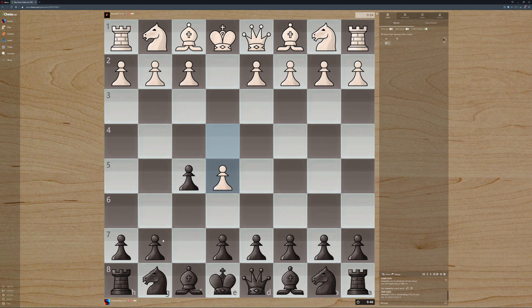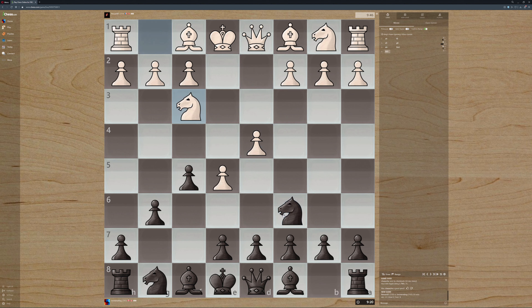They chose to push, allowing us to essentially now take control of the center. We're going to develop here. They're trying to stop me from doing the Dutch Defense. Threaten their back pawn. They choose to protect. Now we can — probably can't move our knight up, that's the issue. If I go here, it frees up my other bishop. Also threatens this pawn.